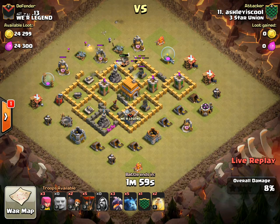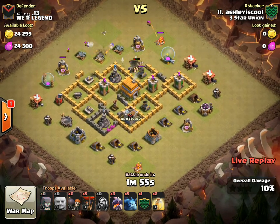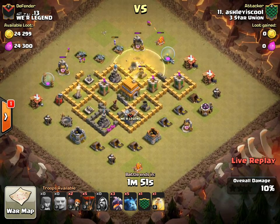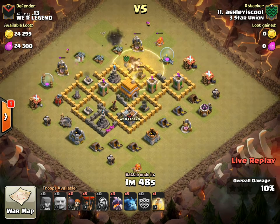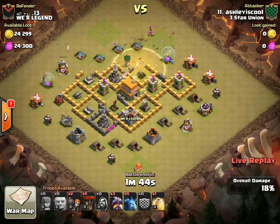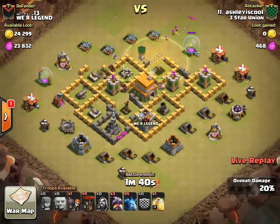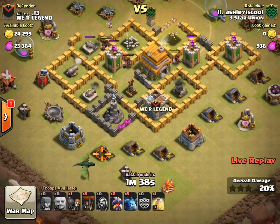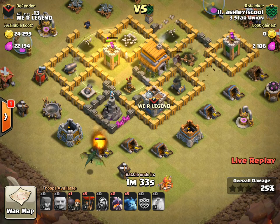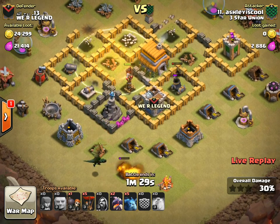Giants are coming in. She has two heals for them and can drop some wall breakers to bust into the first compartments. They are kind of going away from the air defense, so she probably wants to use a heal soon. She lost a lot of giants there, but here come the hogs — they're probably going to wreck this base if she can keep a heal on them. There are probably going to be some spring traps in there.